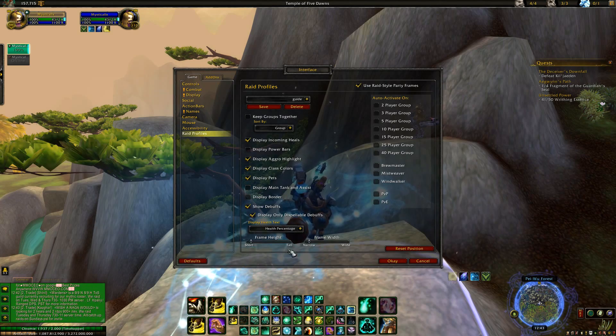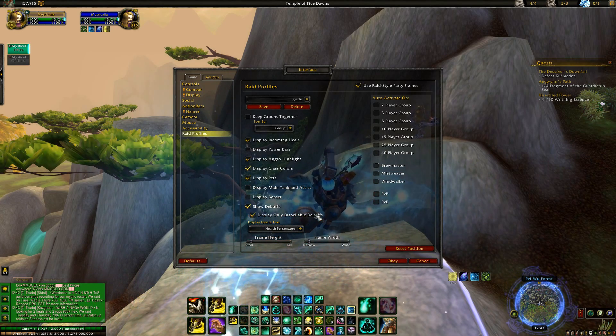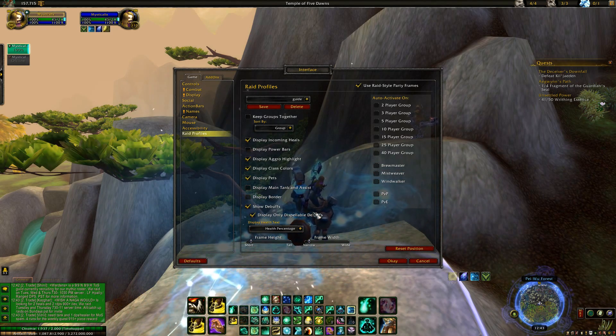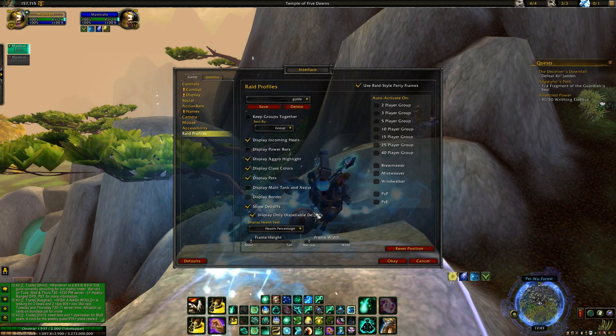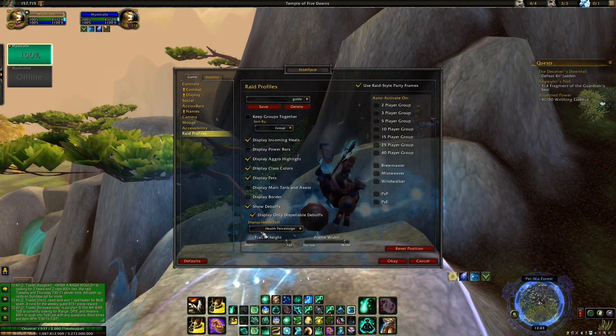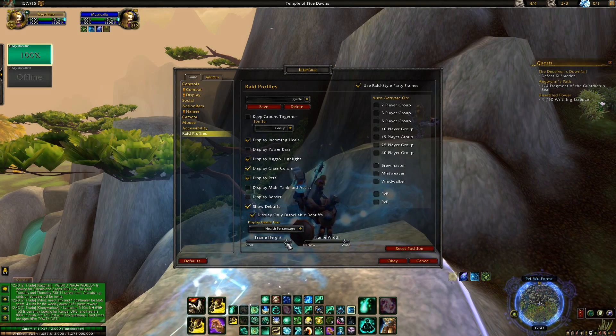I use health percentage because Vim and Vigor activates at 80% or higher and I want to know when I'm at that threshold. It's also useful for teammates — Warrior Execute is really strong so I want to keep them above 20%.